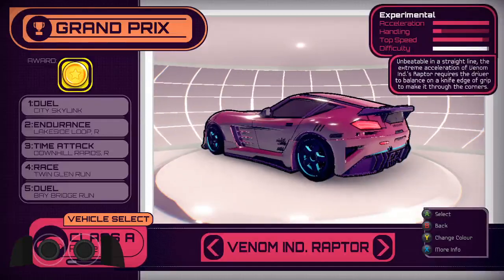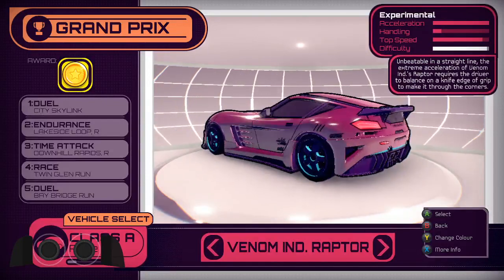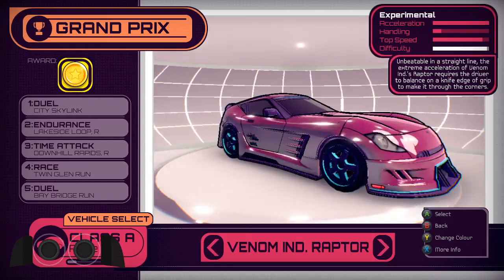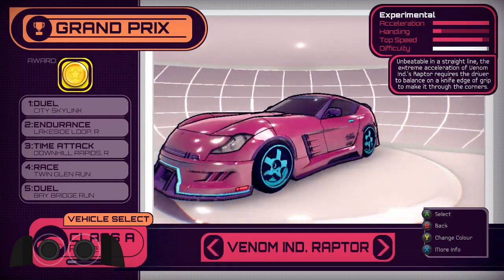Hello and welcome to another Inertial Drift tutorial video. This time we're going to be looking at the Raptor. The Raptor is probably the best A-class car in the game for most tracks, though it is beaten out by the Soprano on a few of the circuit tracks.